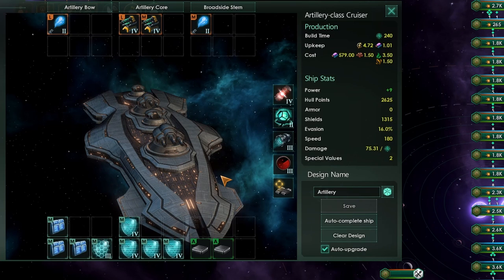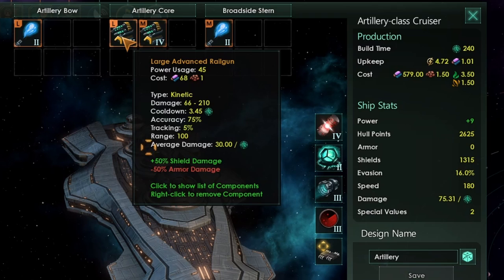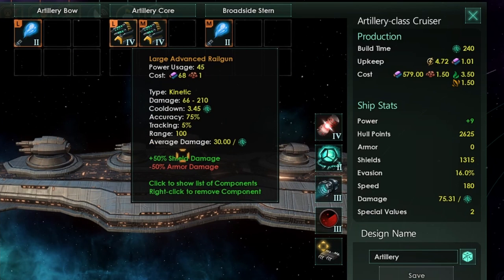I'm going to equip those with some kinetic, so I've again got a good balance between energy and kinetic weapons on my ships, just because you don't know exactly what your opponent is going to face. This ship is going to have a phenomenal damage output. Those two large slots are going to be really, really powerful with high range. This is going to absolutely decimate destroyers. The reason that these large weapons are so powerful is that they're going to fire in a single shot a large burst of damage.